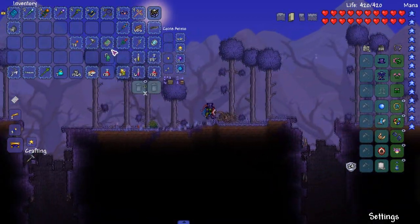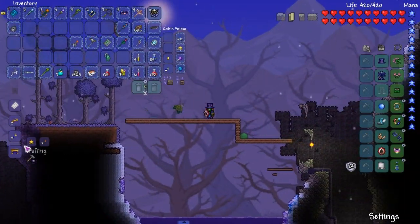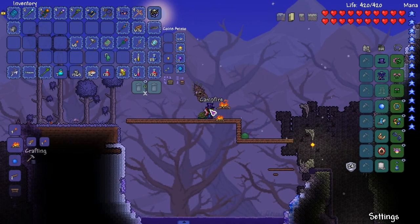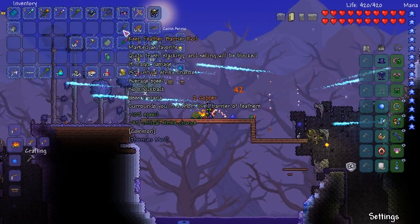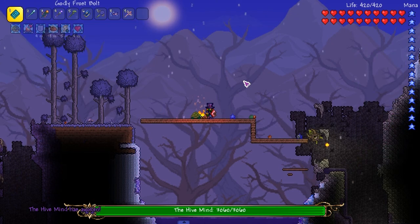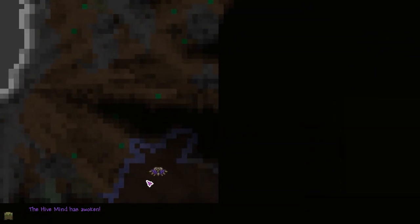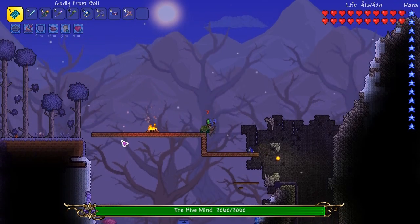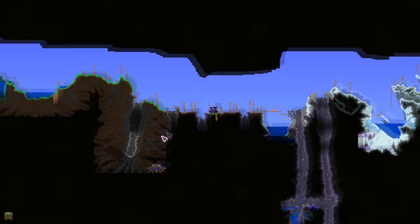I have high hopes in beating him. Let's get away and summon him — hold up, let's get a campfire at least. Alright, here goes — one, two, bang. One, two, buckle my shoe. Why is he — hello, what's going on here? Okay, I don't know if I agree with this spawning.